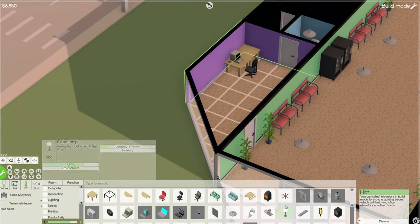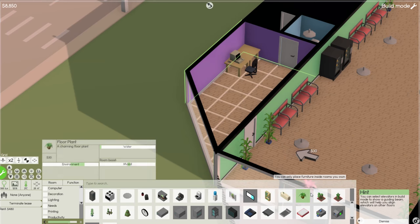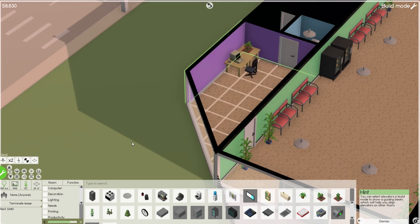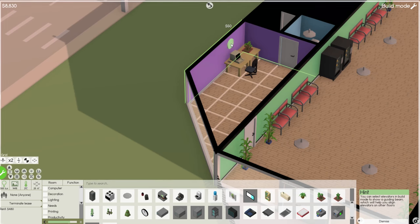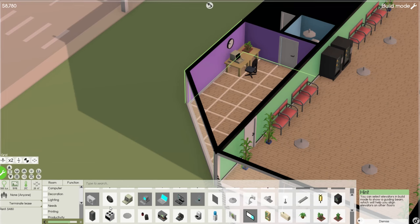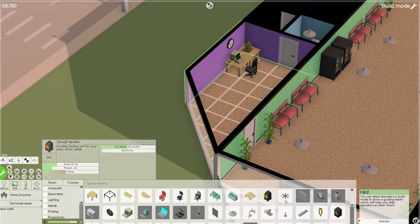I'll throw a little plant over here as well to make his office a bit nicer. Everything's lit up, and we'll put a clock on the wall so we can see what time it is. Most of the other stuff we don't need at the moment, so we should be pretty good to go.